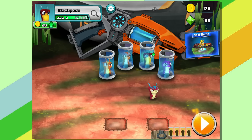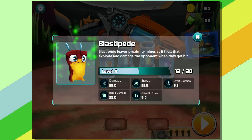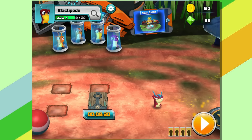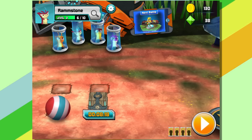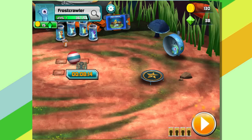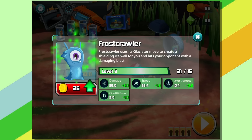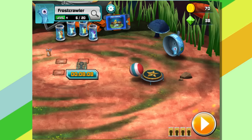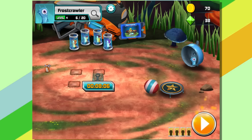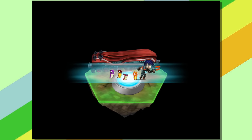Blastipede, is that enough yet? One more chest — maybe this one will have enough for him. Let's get Ramstone in, and Frostcrawler too. Let's just level you up. You're almost level 5 too. Once everything's level 5, they get to do the second power shot.